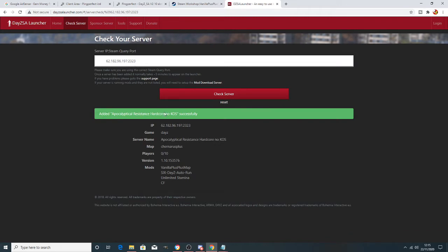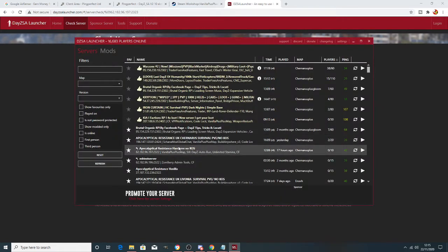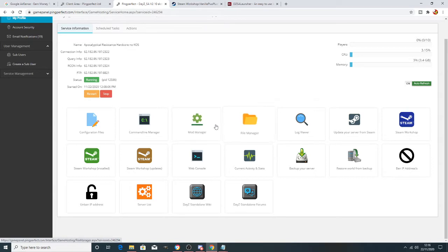At the bottom you'll notice I have a few mods set up. I've set a few basic mods up just to test if the server was running, but we'll go through adding mods again together. That process will enable your server to be seen on the actual DayZ launcher. If we open up the DayZ launcher to double check, our server will be there.